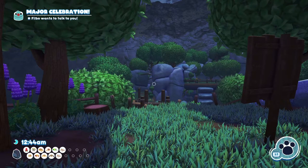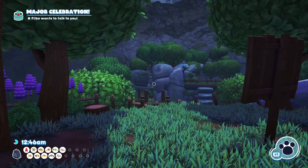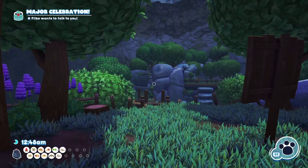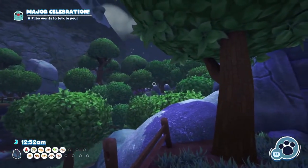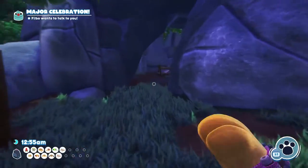Hi guys, welcome to the video. Today we're going to be showing you where to find the Snack Squatch in Bug Snacks in Garden Groves. This one is all the way over here and it's just going to spawn right in this area, and it needs to be at night as well.